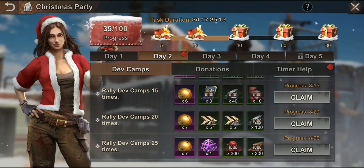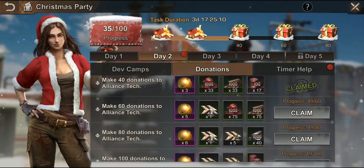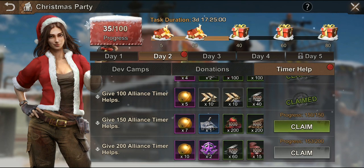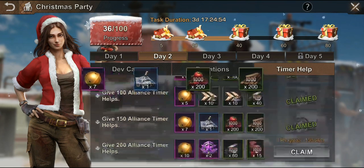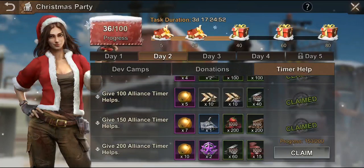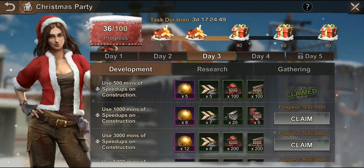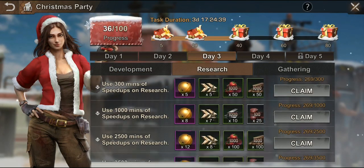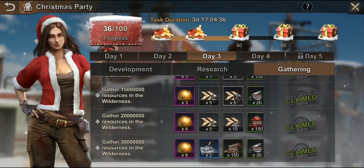Day two also includes help timer for the alliance - how many times you helped your alliance. Day three is developments: using construction speed ups specifically, not regular speed ups. Same thing applies to research speed ups, and also gathering, which is measured in minutes.